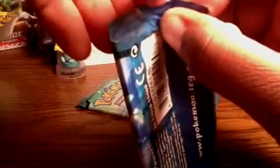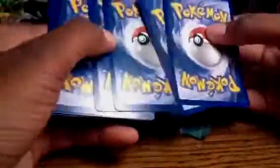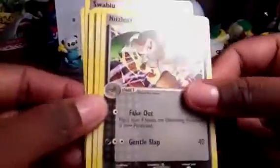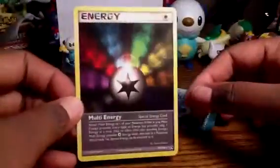That was a nicely preserved Raichu pack. Got a Cacnea, Snorak, Claw Fossil, Swablu, Meditite, Nuzleaf, Battle Frontier. The reverse - is it Bagon? Looks really nice, he's so cute. And the rare - crap, energy.